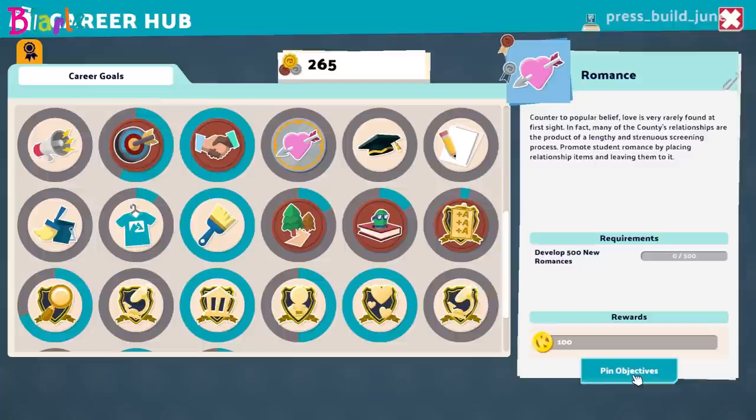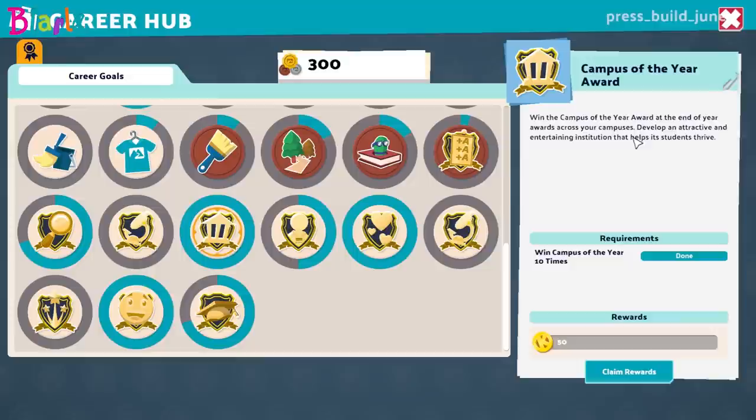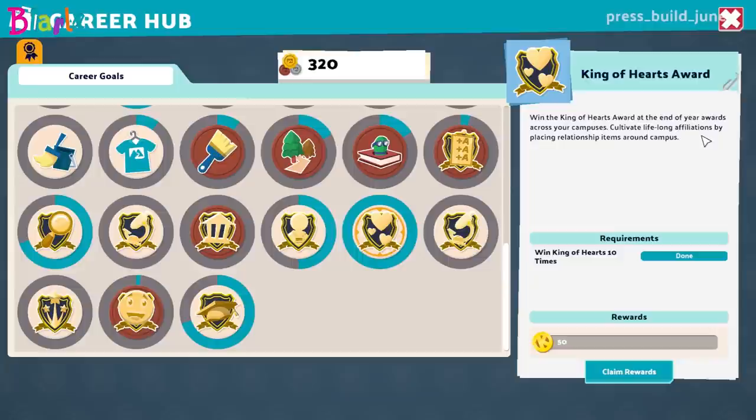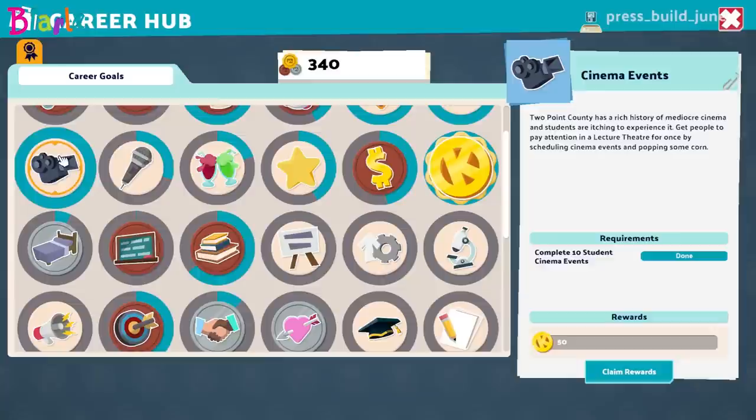We've developed a hundred new romances — that's incredible! And over here, 500 friendships! 'Paint the ground red or cover the walls with stomach-churning patterns — express every last administrative whim no matter how fleeting. Students and staff may notice, but not everything has to be for them.' Win the campus of the year award at the end of year awards — develop an attractive and entertaining institute that helps its students thrive. We've got so much kudos now. We've also got King of Hearts — cultivate lifelong affiliations by placing relationship items around the campus.